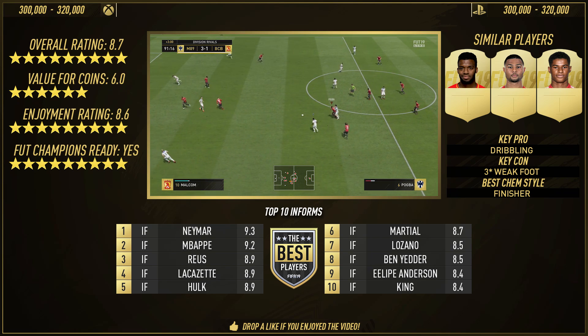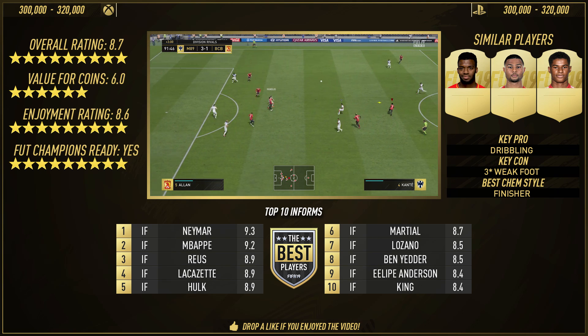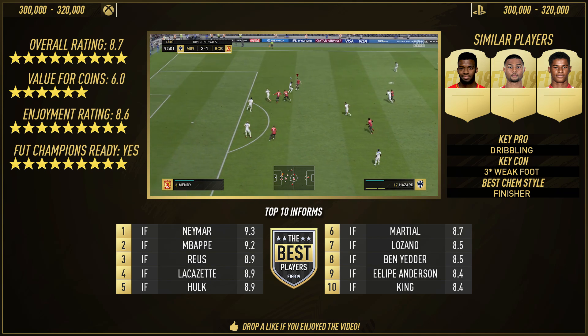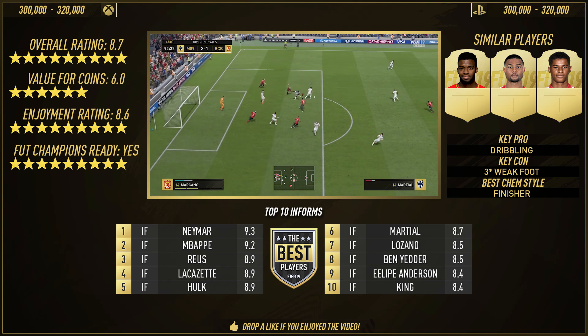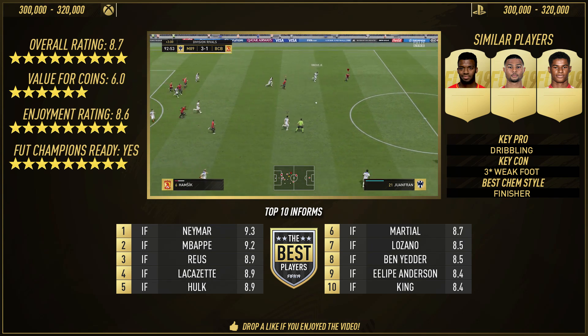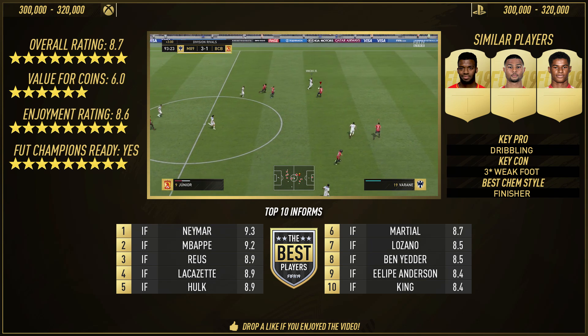Martial comes in at number 6 in the top 10 in-forms. Neymar number 1, Mbappe, Reus, Lacazette, Hulk, Martial at number 6, Lozano — who scored tonight against Spurs in a 2-2 draw, a thrilling match — Ben Yedder comes in at number 8, Felipe Anderson number 9, and Joshua King comes in at number 10.